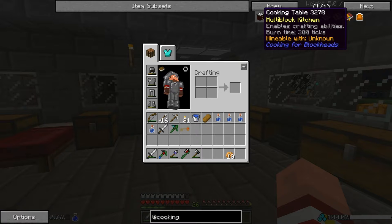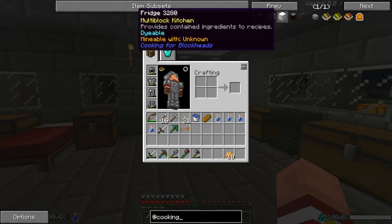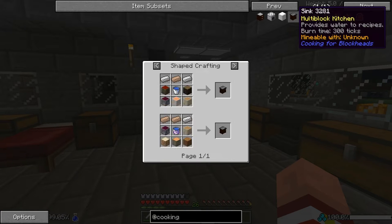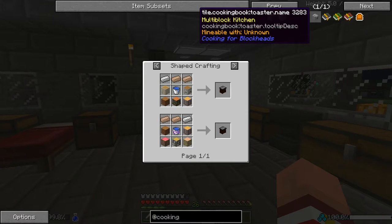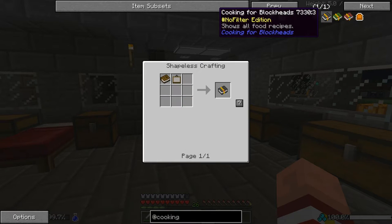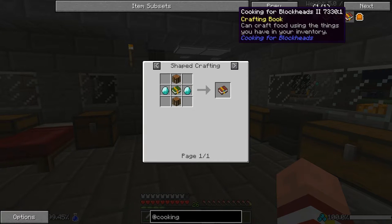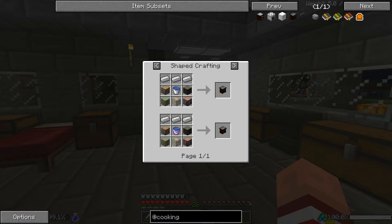There is a multi-block kitchen cooking table that enables crafting. We have a cooking oven which is basically a smeltery. We have a fridge which provides contained ingredients for recipes - maybe it keeps food cool so it doesn't rot. We have a sink which provides water. Are you kidding me? I can make a sink? Let's make a freaking sink! We have a toaster - we can make toast! And then we have food recipe books as well. Wow, you gotta smelt one book to get another book? That's crazy. Is that toast? That's toast!